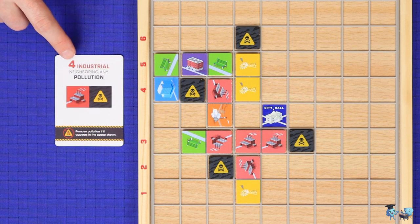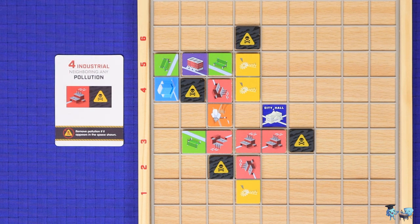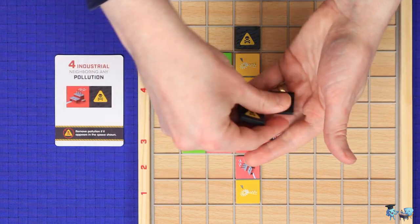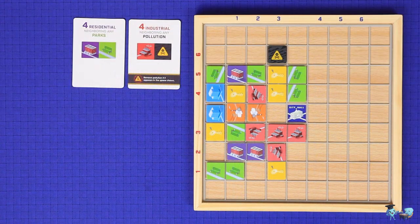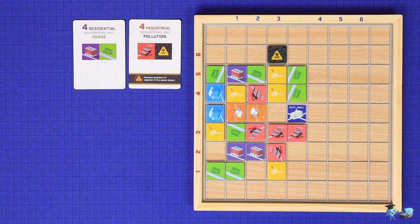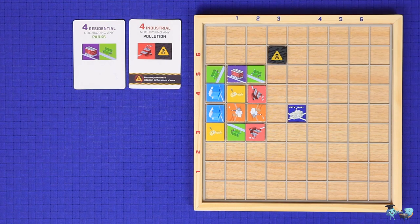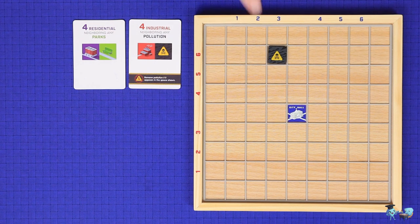If a neighbor goal requires a certain building type next to pollution, then if you complete that goal, you also get to remove any of the adjacent pollution. So here, there are four industrial which are adjacent to at least one pollution, and so these three adjacent pollution come off the board. Once you've finished scoring any goals that you achieve, you'll leave any leftover goals next to the board, and then remove all of the colored city tiles from the board, returning them facedown to the supply of city tiles, and shuffle them up for the next round. Any pollution that you did not successfully scrub by completing goals remains on the board for next round.